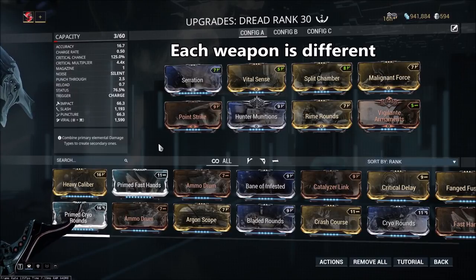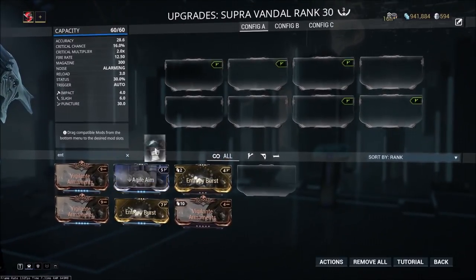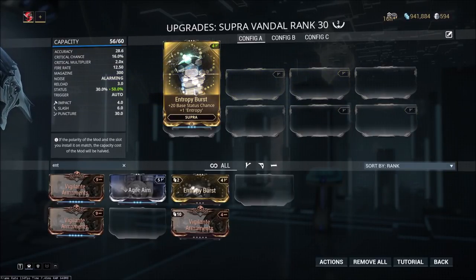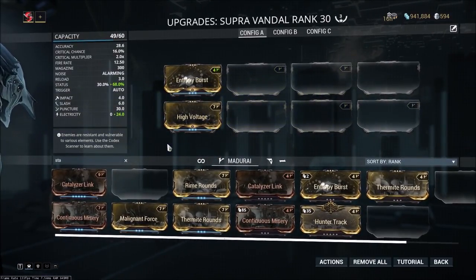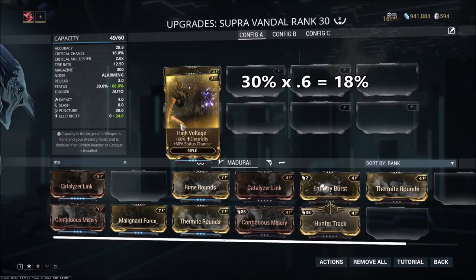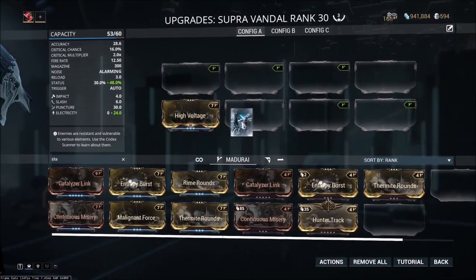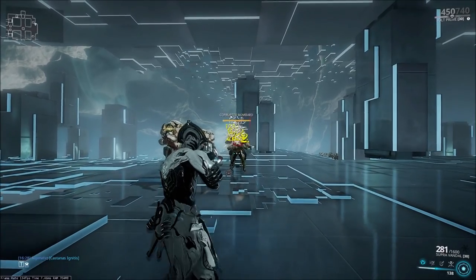I want to go over a few special mods that work differently from the regular status mods. The first are weapon augment mods that you can purchase from syndicates for reputation. Some of these will have plus base status chance for whatever weapon the augment is for. If we take a look at the Entropy Reverse augment for the Supra Vandal, this augment gives the Supra plus 20 base status, so it goes from 30 status chance to 50 status chance just with one mod — and that's additive. If you were to then put another status mod on top of this, such as High Voltage, that would increase to 68%. The High Voltage mod works on the original base and the Supra augment just gives you plus 20 status on top of whatever your modded status chance is.